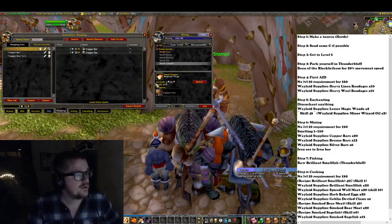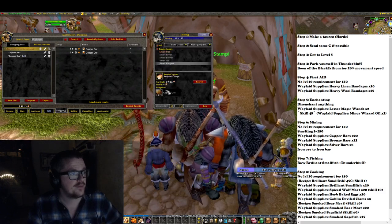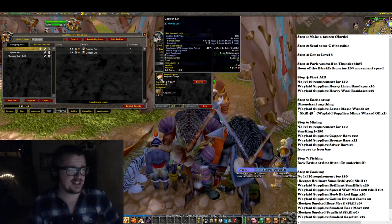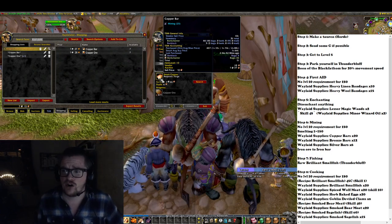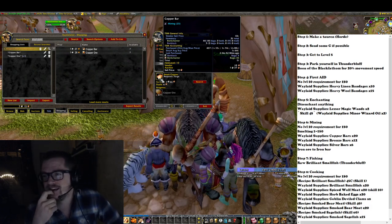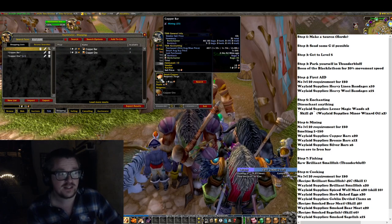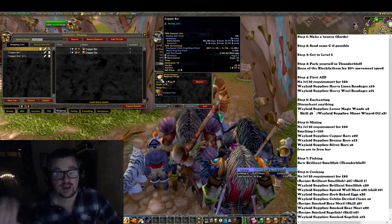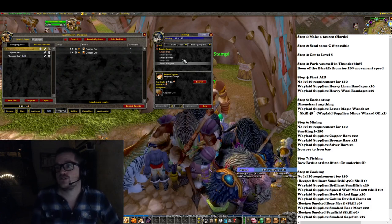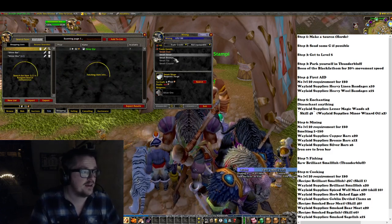Right now you can even see a profit — if I buy one copper ore and smelt it and sell the bar, that's a four copper profit. It's not much, but copper bars are part of the Waylight Supplies and you need 24 of them for one turn-in. Sometimes the price tanks and if you can scoop it up you make a profit. The copper bar, bronze bar, and silver bar are all part of the Waylight Supplies.